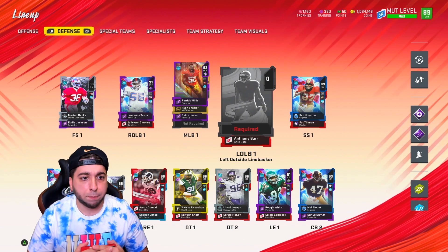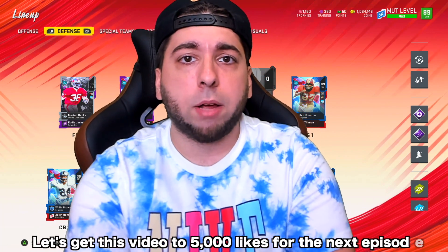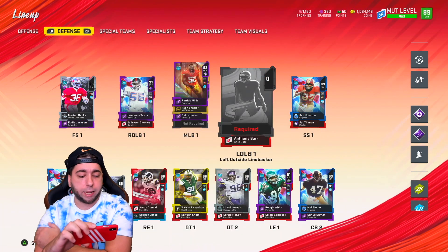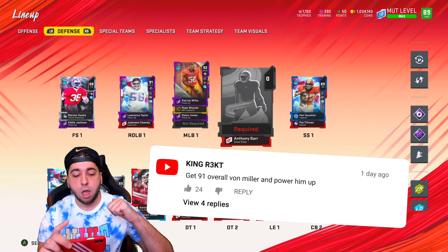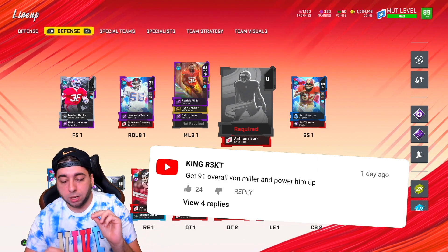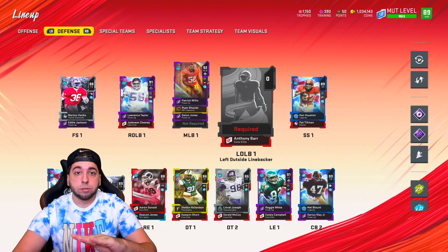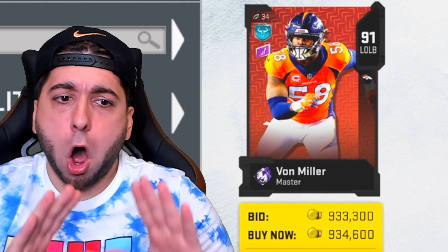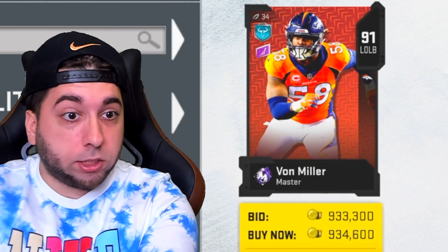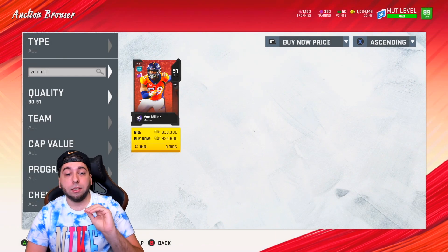Right now for this episode, let's try to reach 5,000 likes — grab the like button, it'll truly mean a lot to me. In the comment section on the last episode, our boy King Wright wrote: 'Get 91 overall Von Miller and power him up, he's a beast off the edge.' Say less. Von Miller is like a million coins though.